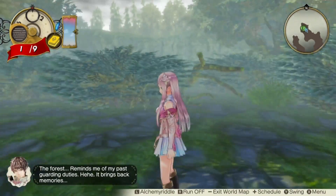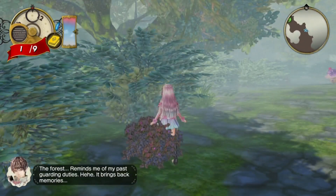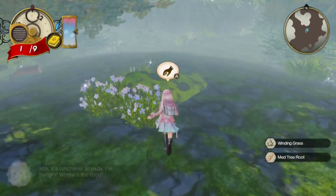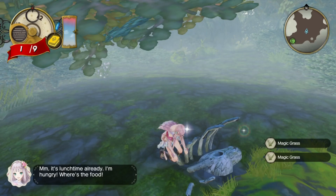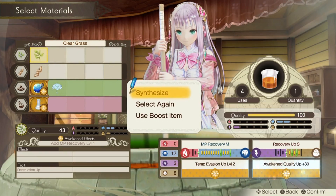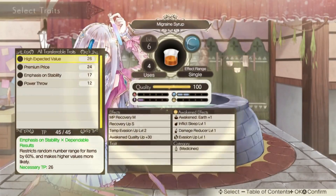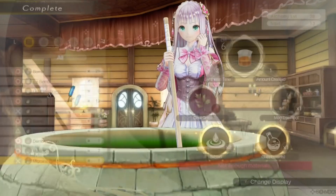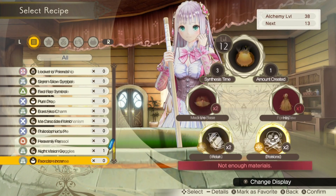Main progression does work like it did in the previous games. You have a point-to-point world map, you synthesize items through synthesis, and you navigate dungeons with harvest points and monsters to fight in turn-based combat. But the alchemy and combat systems do have a few new things to make it a bit more user-friendly and have a bit more depth. When you combine items with alchemy, you have all of the in-depth stuff you had before like effects and traits, but now you have a way to stabilize and control whether something will succeed or fail.